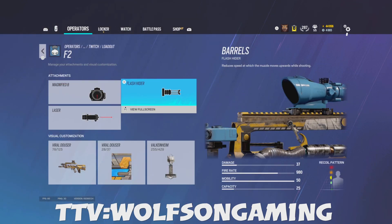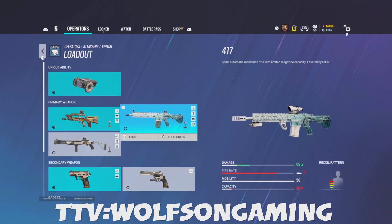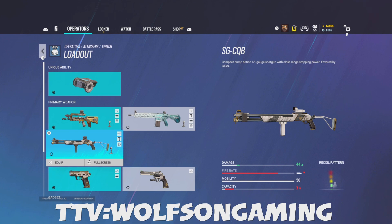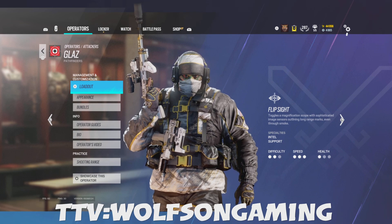For Ash, R4C: obviously ACOG, flash hider, vertical. For Thermite: shotgun same thing, laser, and whatever 1x or iron sight. For the 5.5 I use ACOG, compensator, laser, and vertical grip. Pistol: muzzle brake and laser on pistols. Twitch: I use the ACOG, flash hider, and laser — I can control the recoil really well. For the 417 I use muzzle brake, laser, and ACOG.